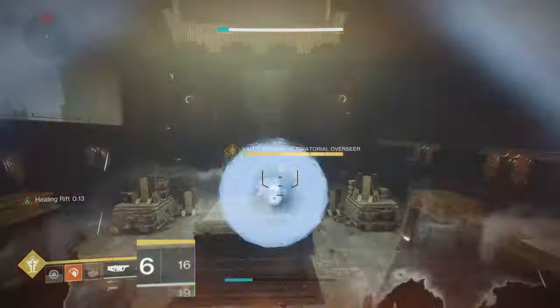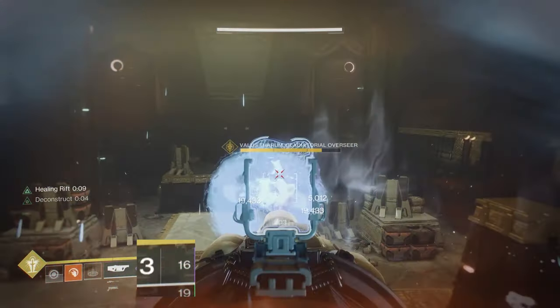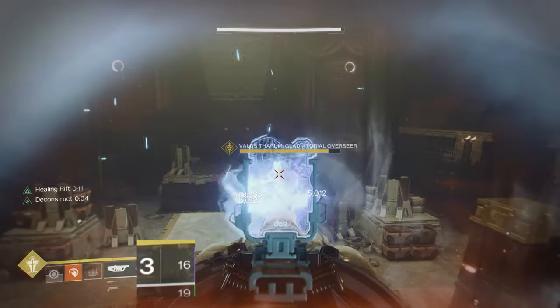When you have a roll with sticky grenades, it gets even crazier. Sticky grenades count as a second hit per shot since it deals impact damage as a separate hit from the delayed explosion damage, allowing it to deal sustained damage and proc Deconstruct more often.